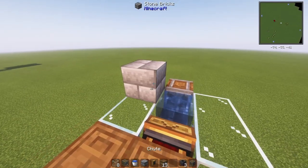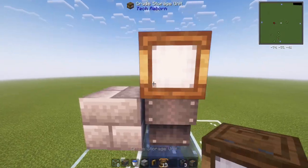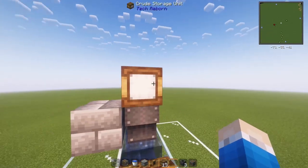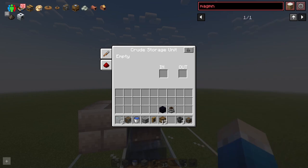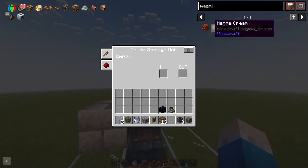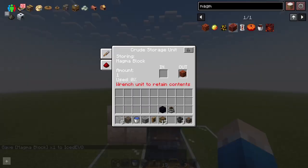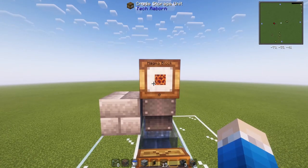Next, place a temporary block here, one chute there, and another crude storage unit right here. We will need to filter this out to only take magma blocks — so set it to magma and lock that in. Locking it only allows that block to go in. So say if I take this out, it will stay there. Next, you want to break this temporary block.